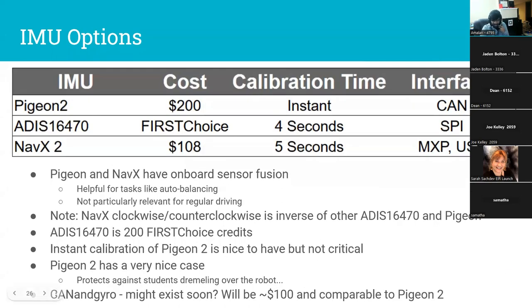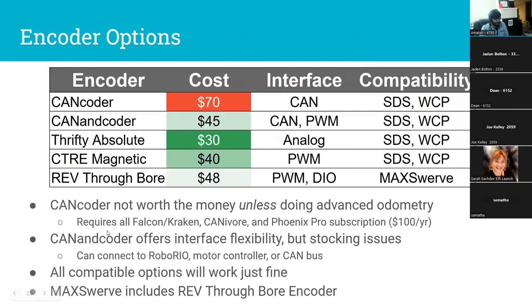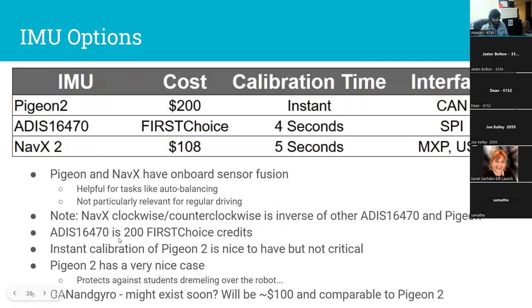There's another option that doesn't exist yet but might — the Canon Gyro from Redux Robotics, the same people who make the CANencoder. Notionally it'll be about $100 and comparable in stats to a Pigeon. The product doesn't exist yet, but if it does exist I recommend it. If it doesn't, take your pick depending on cost, environment, and leftover First Choice credits.